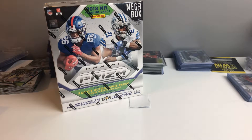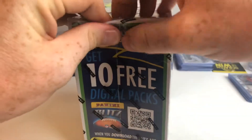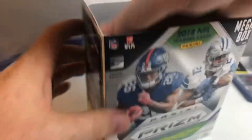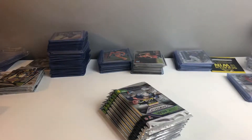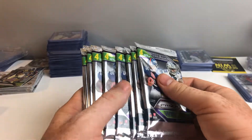Nothing wild out of there, so maybe they're holding it all for this Mega Box. Let's dive right in and get through this. With the Mega Box we have the Neon Green Pulsars. We got 10 packs, four cards per pack. Doesn't look like there's anything too thick in there, so let's see what we get.